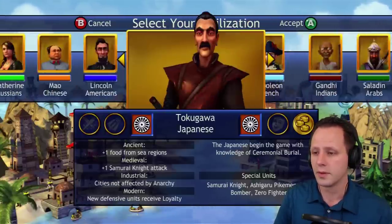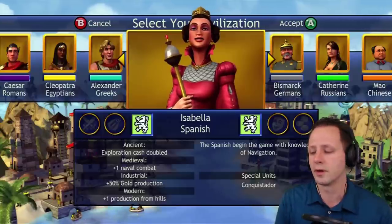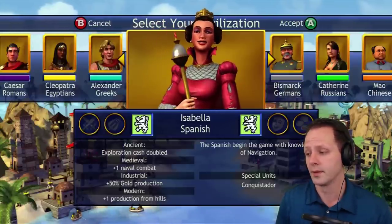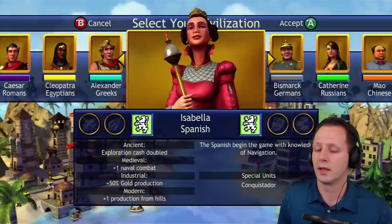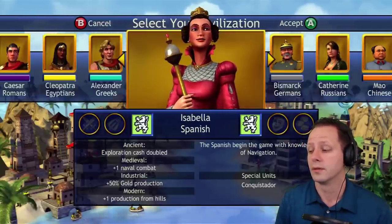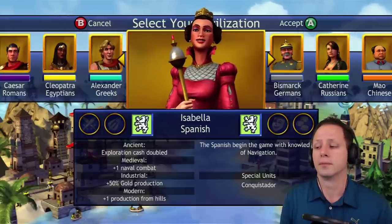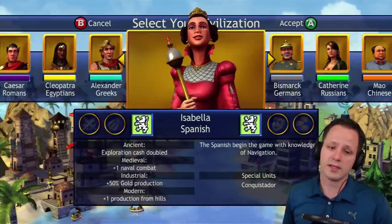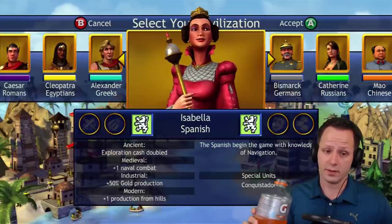Number 5 is the Spanish. Starting with navigation is one of the coolest techs you can possibly start with — you have galleons from the very beginning, which is very awesome. It makes it easy to get Atlantis in every game and to leverage whales, finding a double whale city. They also get exploration cash doubled — some might overlook this, but this is awesome. It makes it really much easier to get a walk-in on an enemy capital. Starting with zero gold, if you get a natural wonder that's 20 gold — that's a free warrior, almost like the Aztecs.